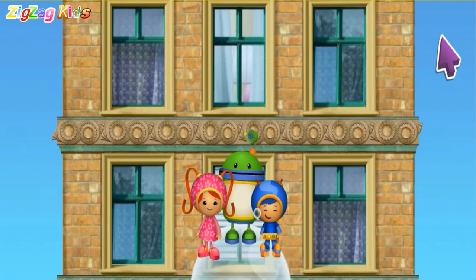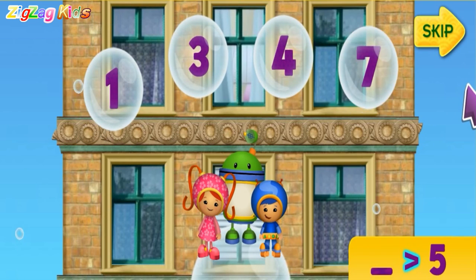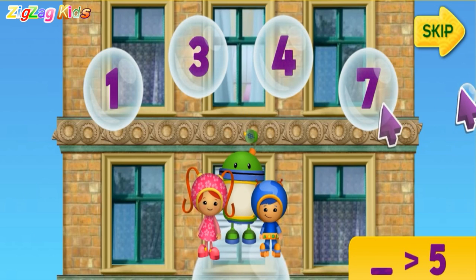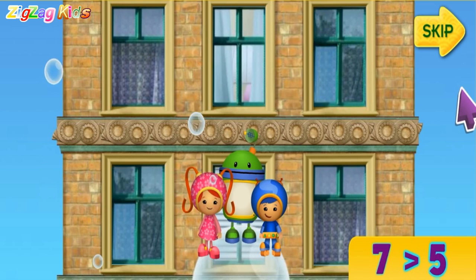Listen to the number, then click on the bubble with a number that is more than that number. Like this! This sign means more than. Let's find a number that's more than five. Seven! Yes! Seven is more than five. Let's start!